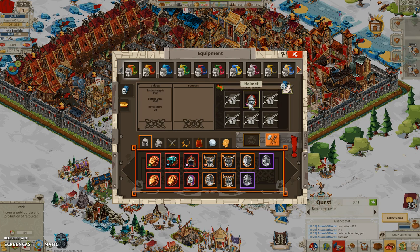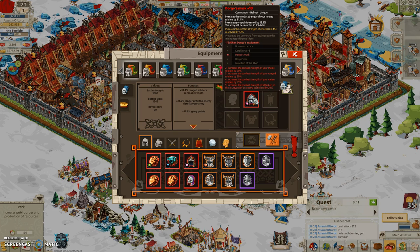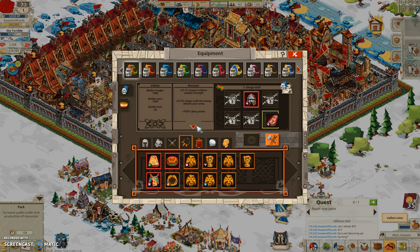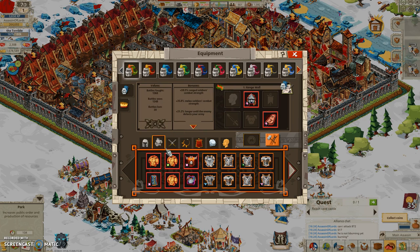If it's a unique armor it can have sets, and if you look at the sets you can get a bonus. For example, there is a Dorgo Seal inside the set and it gives 20% extra melee and 20% melee. I have it right here so I should have about 30% melee if the perk is working - yes, 30% melee.